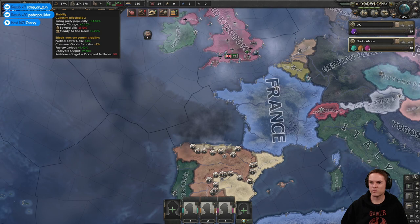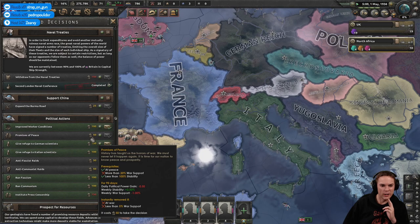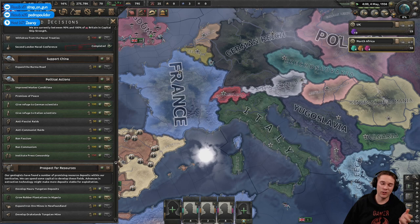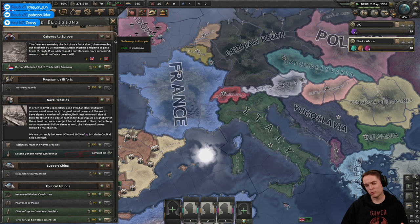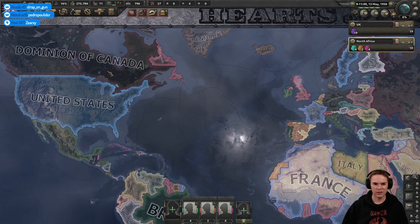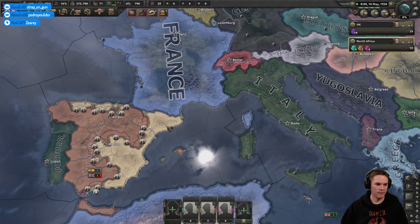Is there historical accuracy? There is in the details. There are loads of political decisions I can take as the UK — like occupying Iceland after Denmark falls. Historically they called it 'occupying' but it was essentially an invasion to stop the Germans using Icelandic ports as naval bases in the Atlantic. With historical focus on, decisions each country makes kick off historically. Turn it off and all sorts of random stuff happens — the USA can have a civil war, go fascist or communist, countries can break away from the UK, the Netherlands can ally with Germany. There are loads of possibilities.